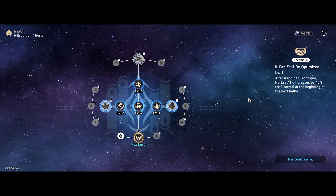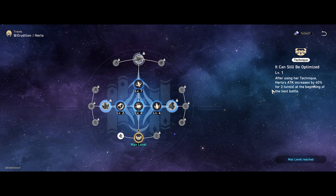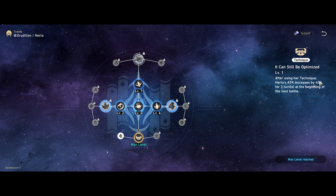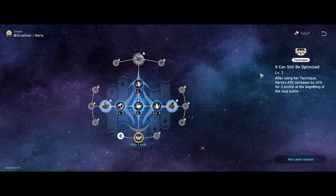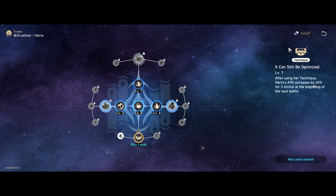Very quickly on her technique: this is an enhancement ability, meaning you can stack it alongside other techniques at once. It increases her attack for three turns by 40%, so it's a very nice quick boost in damage if you want to quickly take out trash monsters.